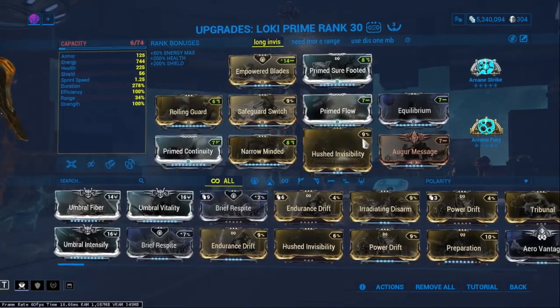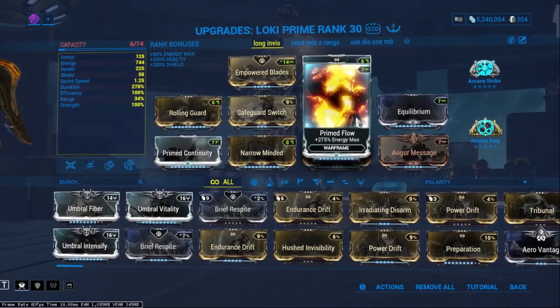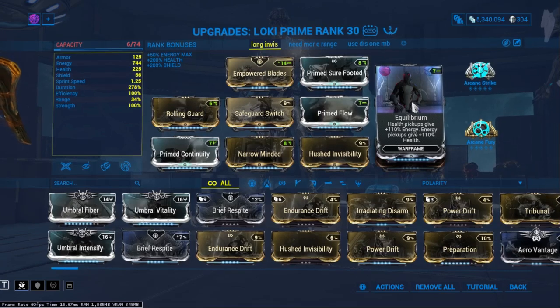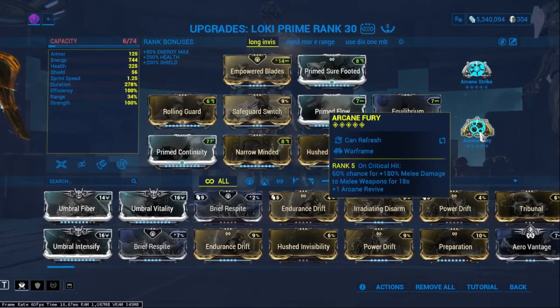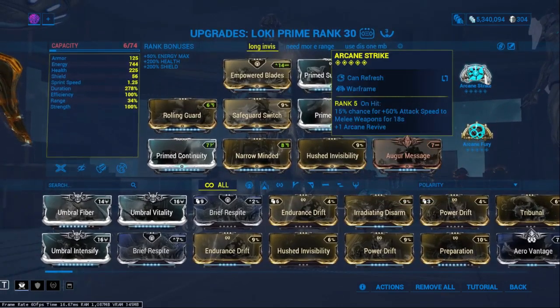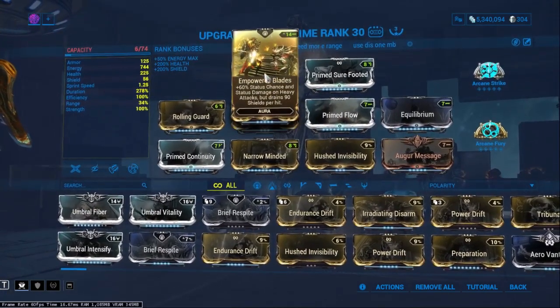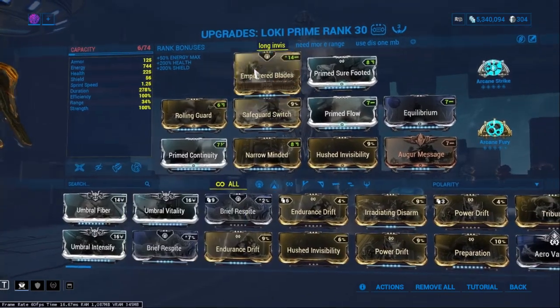That's about 30 seconds plus 100% noise reduction. Equilibrium and Flow — Equilibrium helps a little bit with the early stages. I didn't really have energy problems, so I could probably switch that out. Being a melee build, I didn't need to run Arcane Energize. Fury and Strike for more speed and more damage. Since I'm using Empowered Blades, I put Condemn on to kind of keep the shields up.